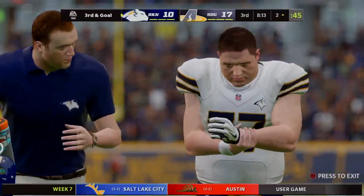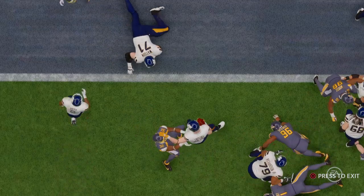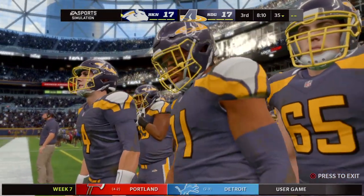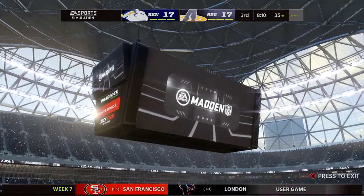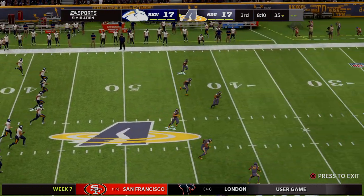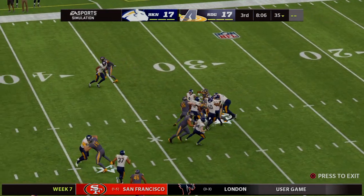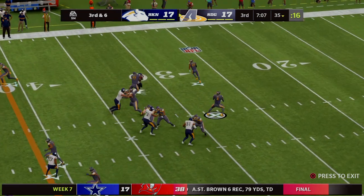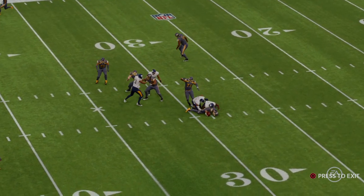Trying to get the running back more involved on this drive, coming up on second and seven. They'll try to the left side — it's Robinson, a one-yard gain following the three-yard pickup on first down. He's definitely tough to get down, but the defense showed great pursuit, wrap up, and a big finish with the tackle. This offense on third down today is 0 for 3. This will be third and six. Jones trying to get it to Beckham, and it's intercepted — picked up by linebacker Bobby Wagner.